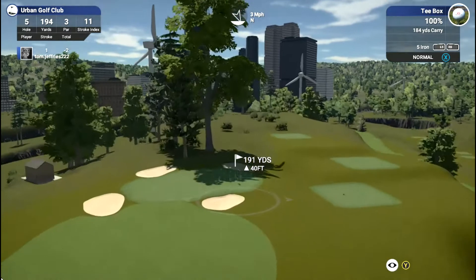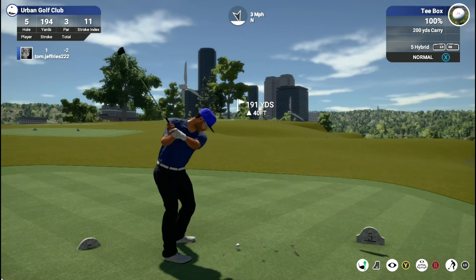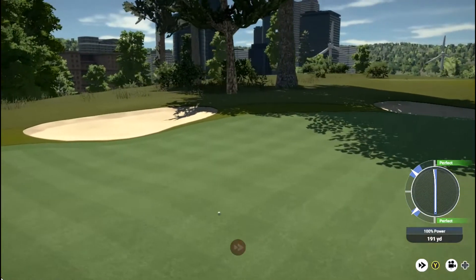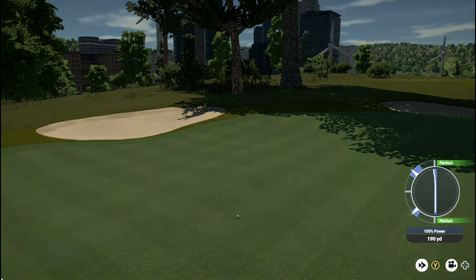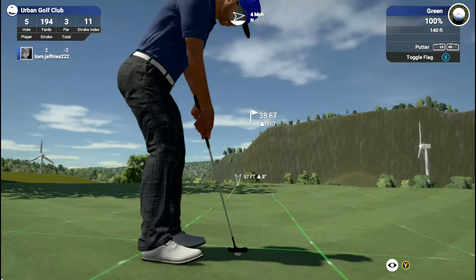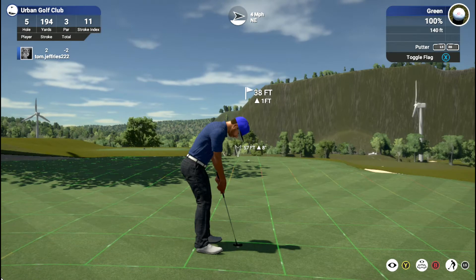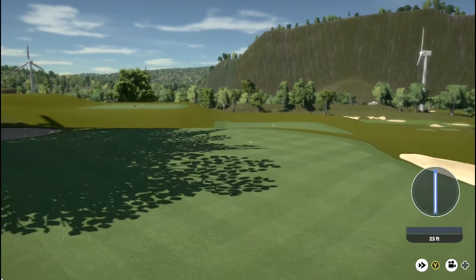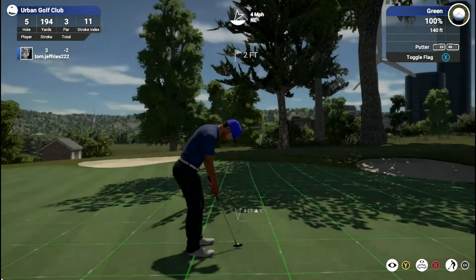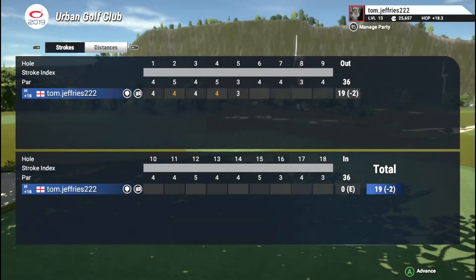First pass through the round now and we can really start to see the urbanness of this course — there are some skyscrapers in the background, building up the skyline of the city we're supposedly playing in. I do find the green but the left-hand side of it, not ideal when you've got a right-hand flag. So a long putt coming up here — not a particularly tricky one despite what the green makes it look like. It's uphill all the way, so you can be a bit more aggressive with it and it shouldn't deviate too much. Just tapping for a par — disappointed not to hold that because it looked like it was tracking for most of the way and then just swung round at the end. We're still two under and still looking strong.